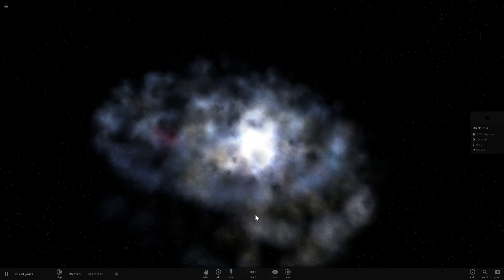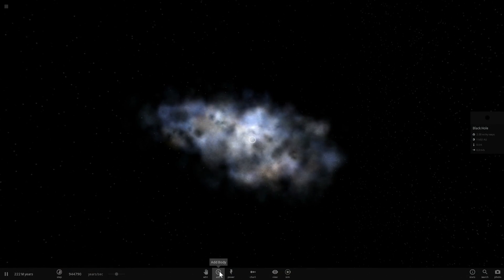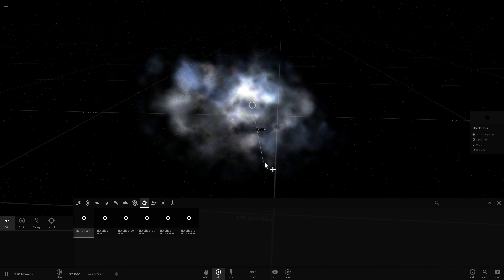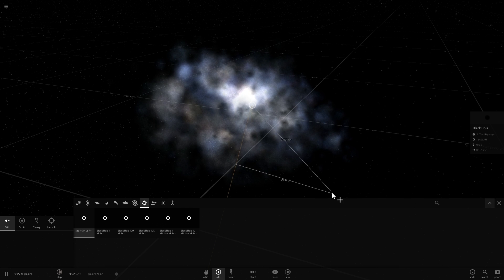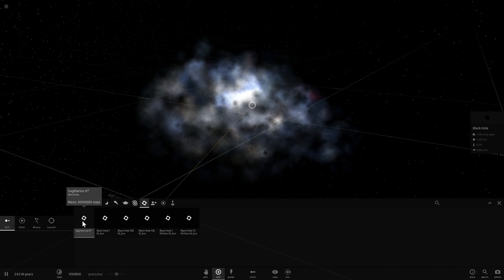After about 3.5-ish billion years, they'll combine and make this beautiful pancake-shaped structure, and at the center we'll have a super-massive, ultra-massive black hole. The black hole in Andromeda is about 23 times larger than our own Sagittarius A*, the black hole at the center of our galaxy.